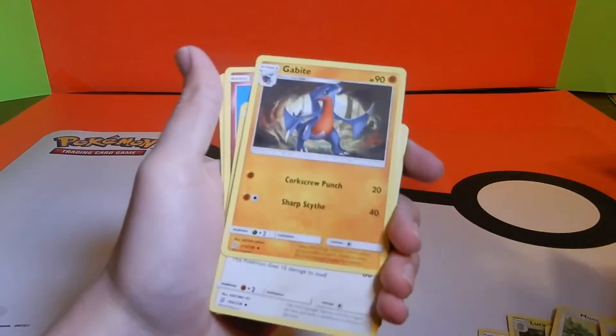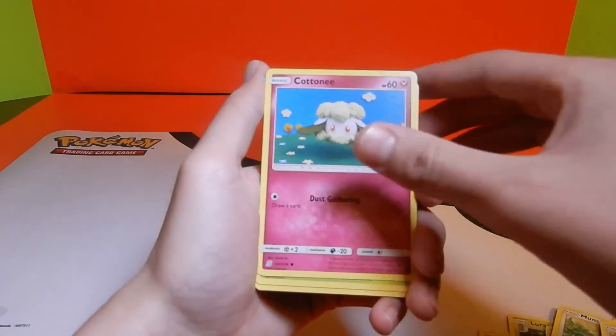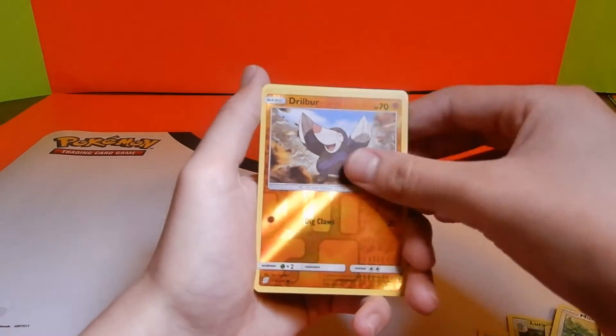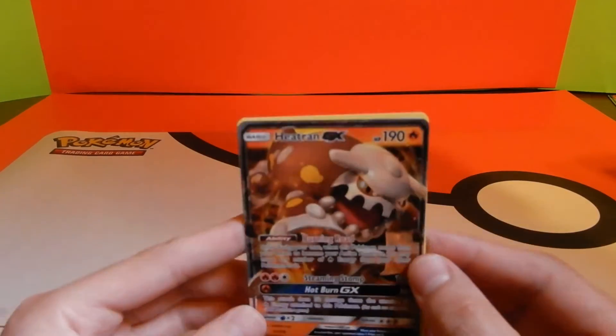All right, next pack — we got Lumineon, Goodra, Turtonator, Drifblim, Clauncher, Foongus, Comfey, Sewaddle, Marill, Drillbur — and last one is Heatran GX! It's his unit!